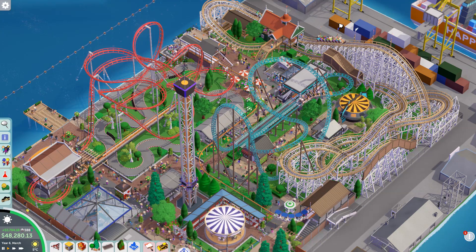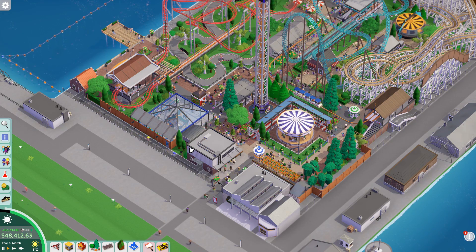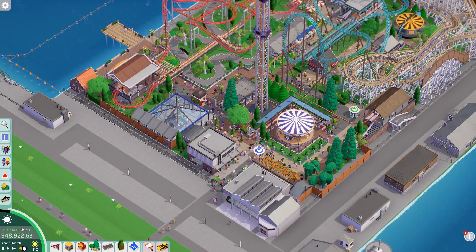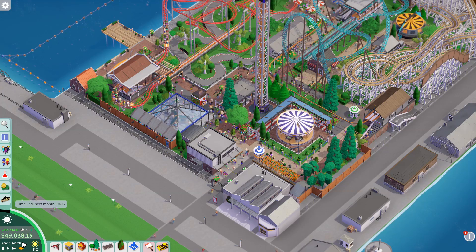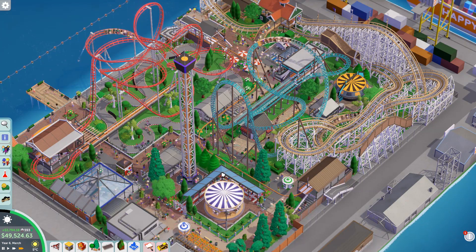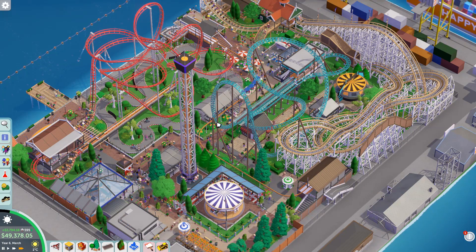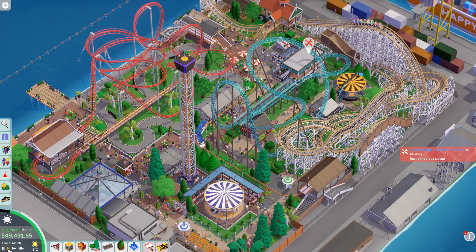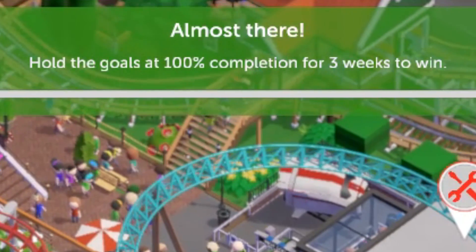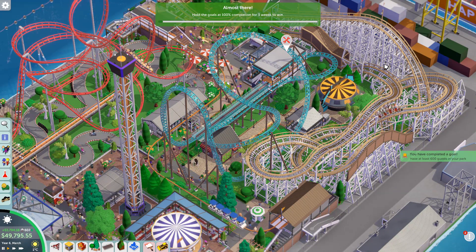I was hoping to get to 600 guests here because I was marketing the park pretty aggressively, but we're not quite there yet. If I fast forward for a few seconds I think we should be getting there eventually - yeah, they're slowly getting in in larger numbers than they are leaving. I'm not gonna do the old trick of closing the park entrance by putting a no entry sign in front of it. I'm gonna try to never make use of that strategy because that is just unethical, even if it did work quite well in RollerCoaster Tycoon. And there we go - that is the scenario successfully completed!